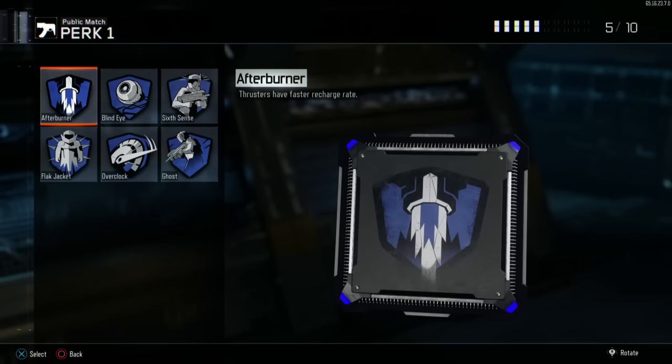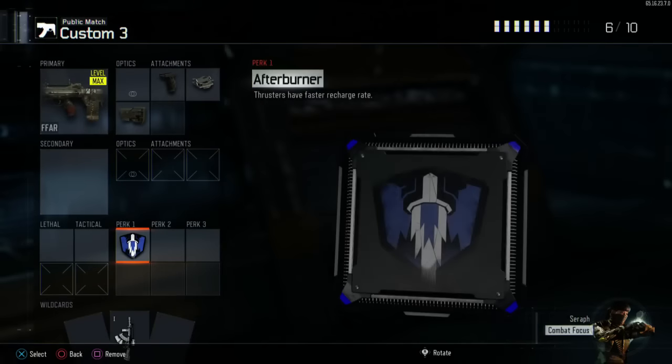As far as perks, I run Afterburner so that you can jump around — you don't have to worry about running out of thrusters, you can jump up and down without worrying about not having enough to clear something. Jump shots in this game are the best way to get the advantage over somebody on the ground. Drop shots have kind of gone away for the most part, unless you're pre-aiming a door or something like that.